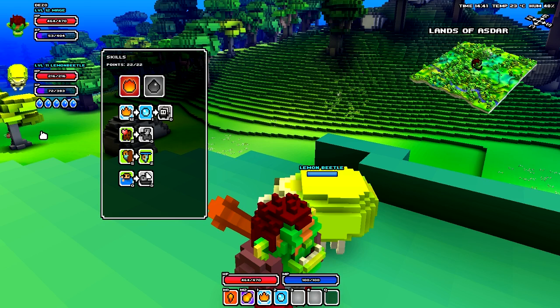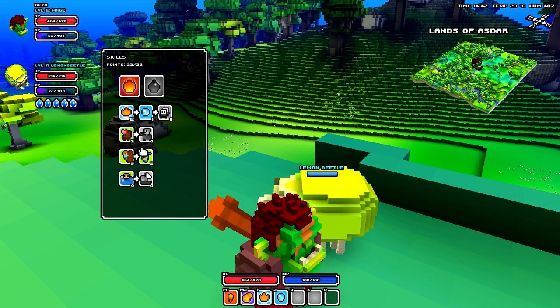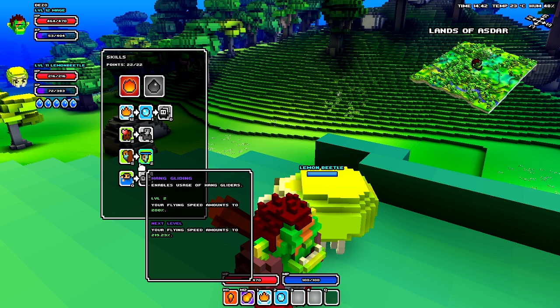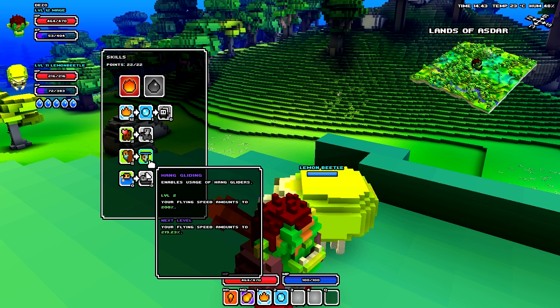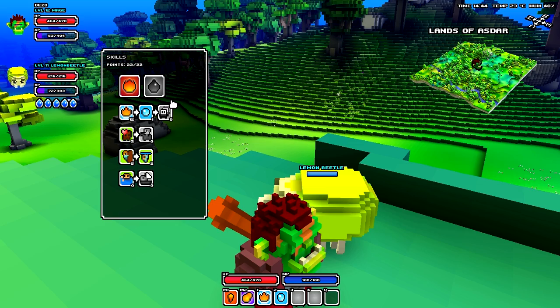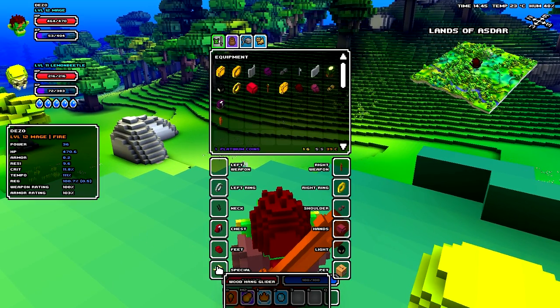What you need to do is first you have to get your hang gliding ability to at least 1. Unlocking it once doesn't mean you'll be able to use it — you have to actually get it to skill 1. As you can see mine's at 2. Your climbing needs to be level 5 first. After that, all you do is have it equipped to your special — wood hang glider right there.